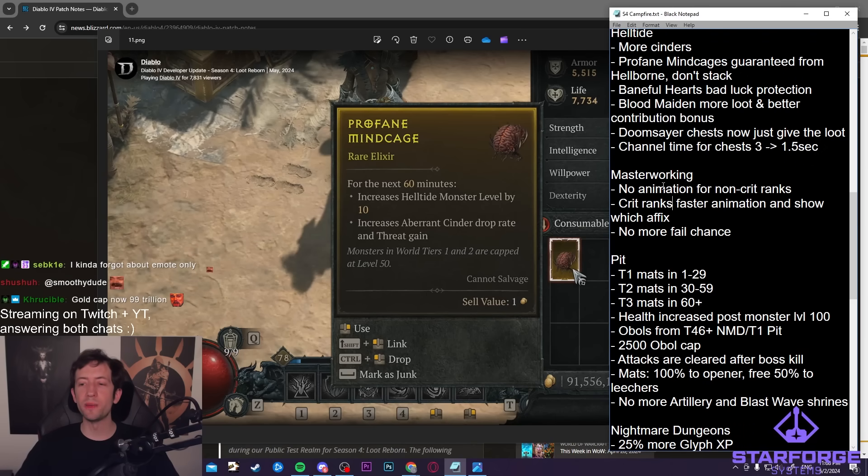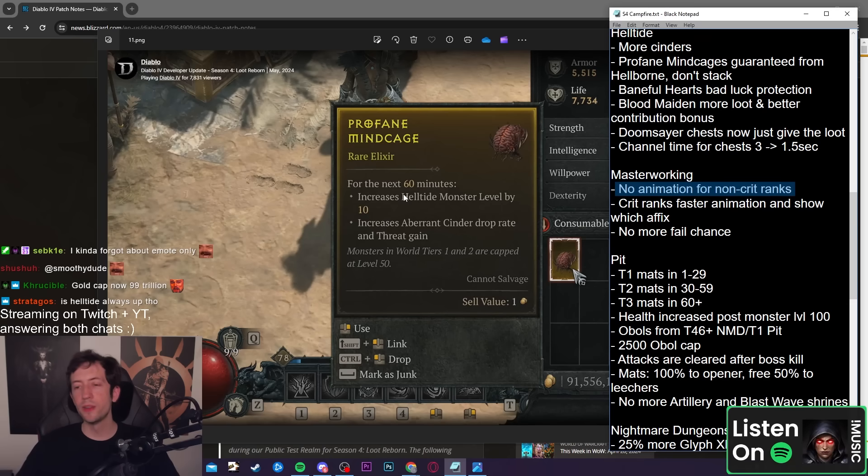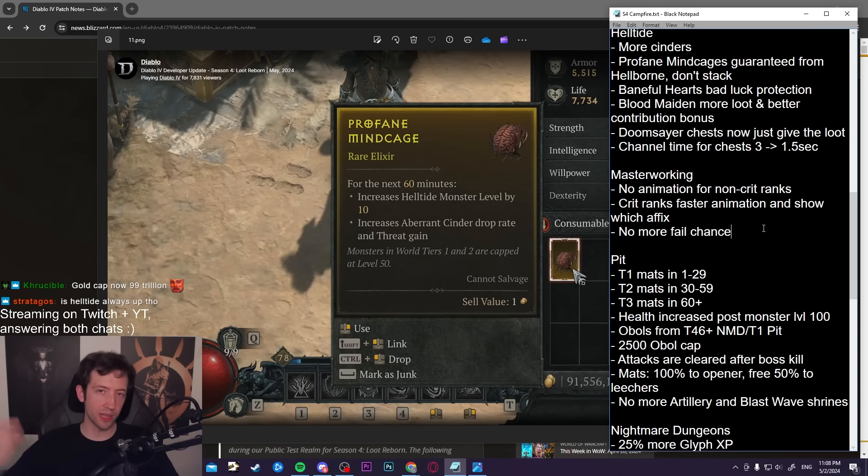Masterworking improvements: no more animation for ranks 1, 2, 3, 5, 6, 7, and so on — you can just click through like the blacksmith upgrades right now, with fast animations only for ranks 4, 8, and 12. There's no more fail chance and it shows which affixes got upgraded. It's way easier to go through the entire process repeatedly, and with the lower cost it's much more reliable to actually hit two or even three out of three stats you want on an item.